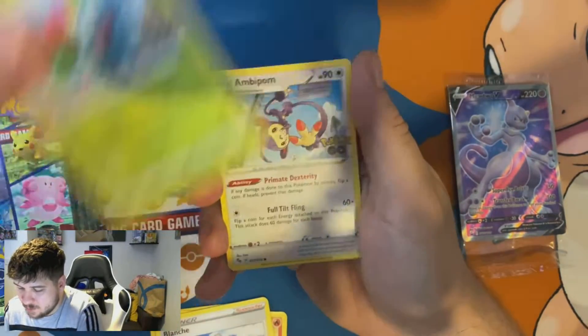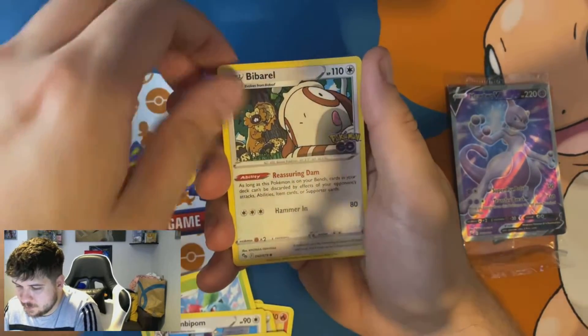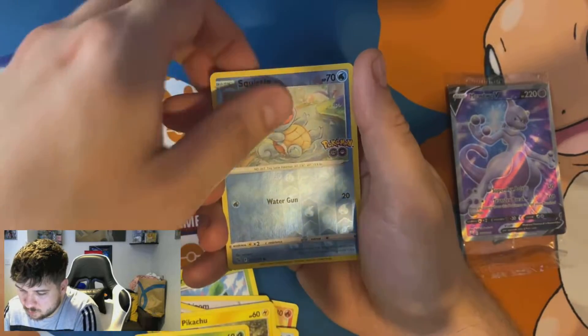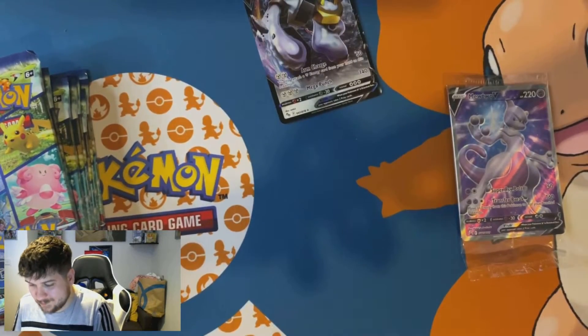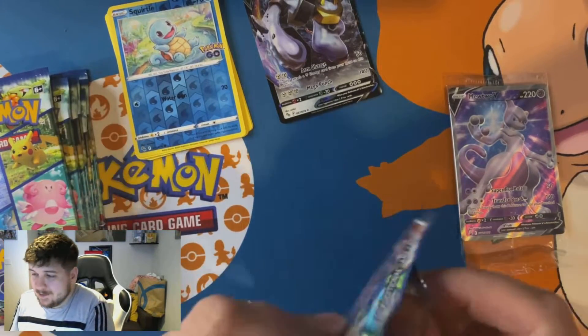Pack one: Ivysaur, Ambipom, Slowpoke Fishing, Beedrill, Pikachu, Spinarak. We've got a reverse holo Squirtle and a Melmetal V — again, that's the third time I've got that one.